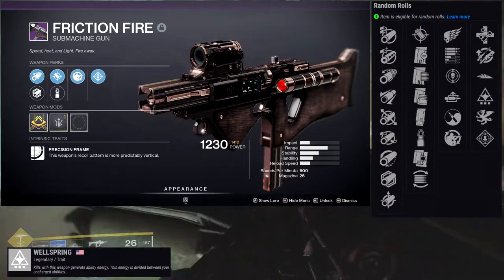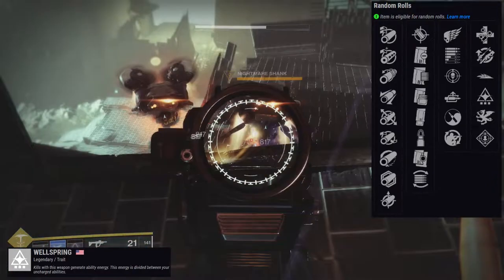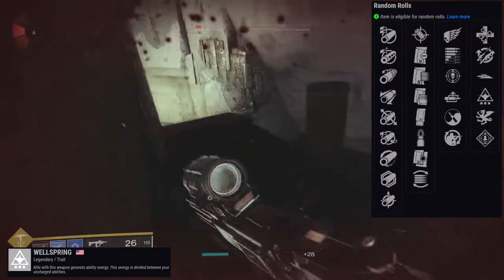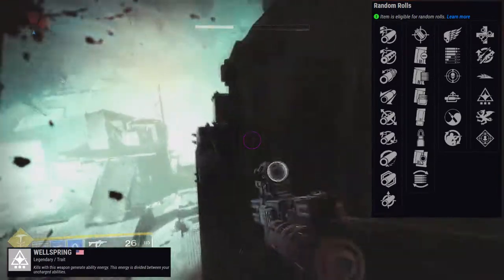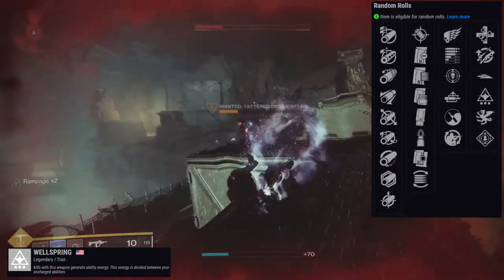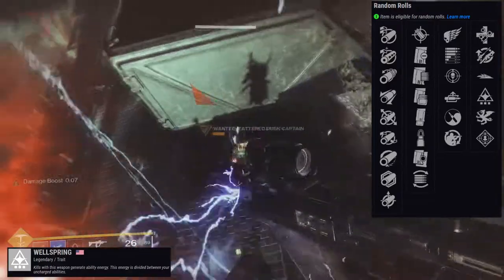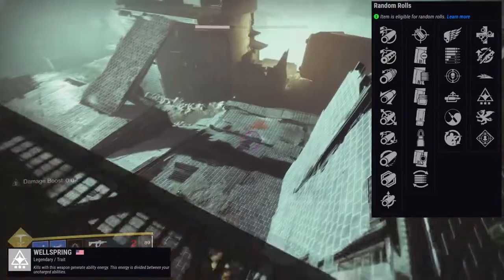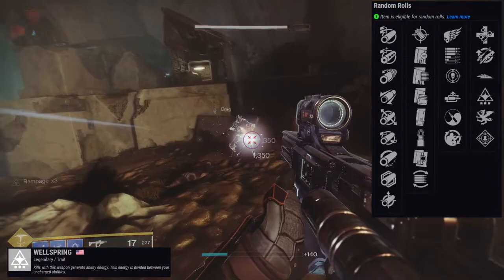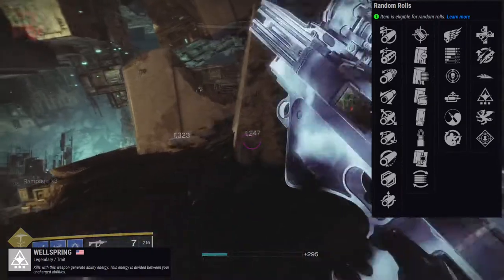For PvP, I'd say threat detector and zen moment. If you're a controller player, auto loading holster wouldn't be a bad idea. Field prep gives faster reload and ready speed but you have to be crouching, so be aware of that. For the second row, sympathetic arsenal is interesting, slideways would be an interesting one, wellspring as well — but honestly, rampage and killing wind is just going to be the play. Subsistence and rampage could also work for other people, but I see more value in killing wind.